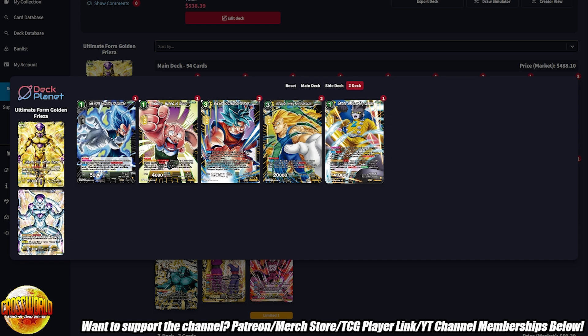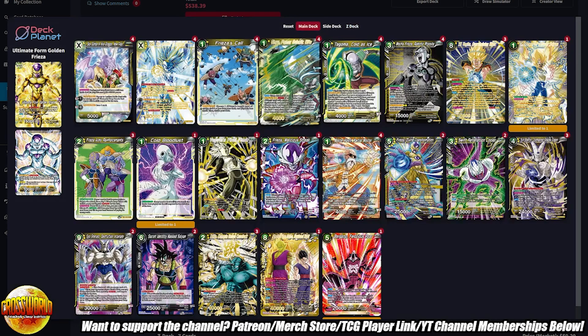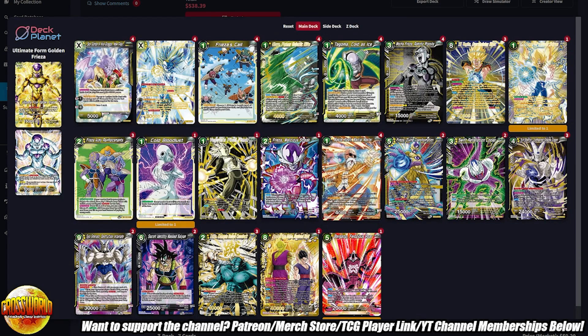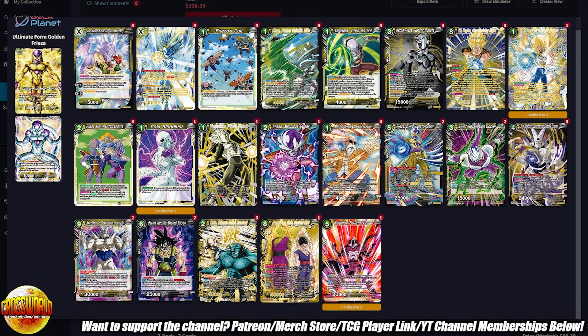One copy of Gamma 2 Executing Justice — this actually came up as a one-drop 10K attacker when I needed it, which worked out well. It's great for any matchup with a ton of floodgates, mostly blue — like Blue Baby, Hatchiac, Blue Android decks, Gamma builds, and some 21 builds. Anyway, that is my deck list in its entirety: a 54-card main deck and Z deck. I don't have a finalized side deck, but I mentioned a bunch of side deck cards to consider. Drop questions about side deck choices in the comments and I'll let you know my thoughts. See you guys in the next one.